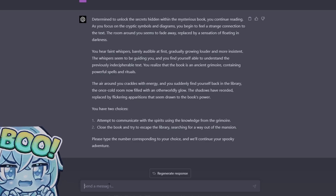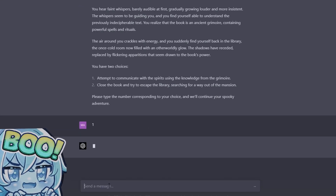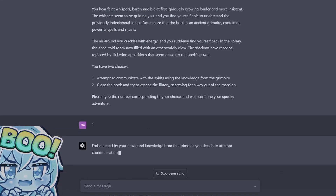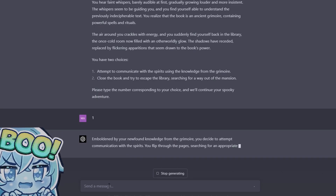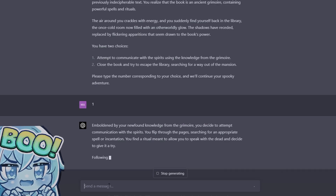Talk to the spirits — I never like the number one. Emboldened by your newfound knowledge from the grimoire, you decide to attempt communication with the spirits. You flip through the pages searching for an appropriate spell or incantation.